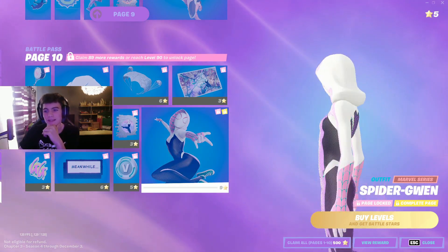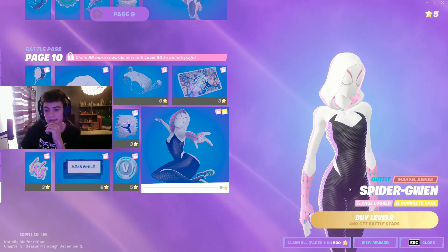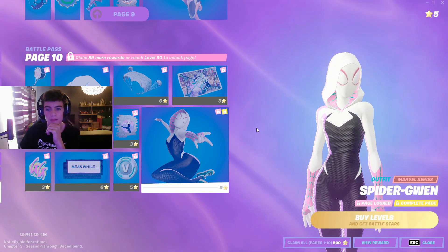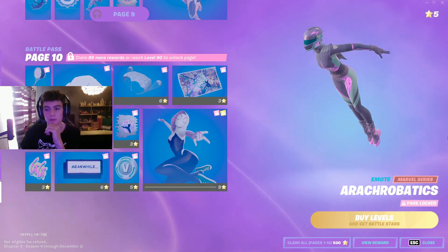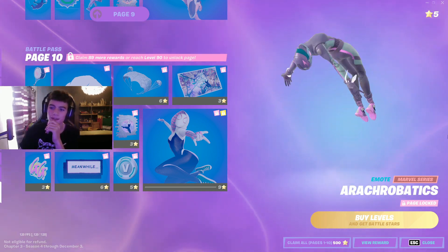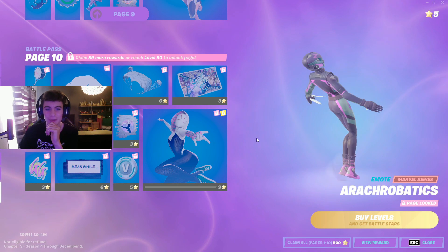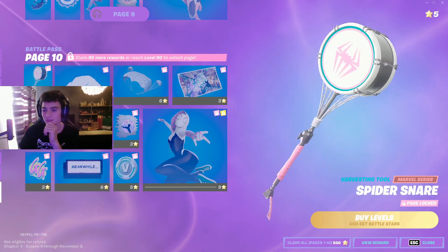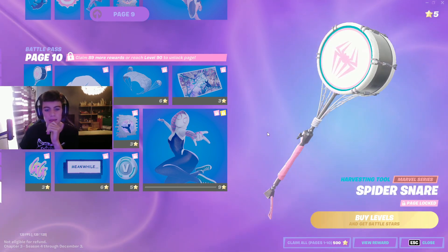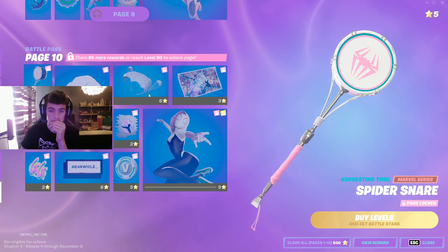Page ten — Spider-Gwen! Now this is a sweaty skin, I can't even lie. I can imagine quite a couple of people wearing this, and I guess there'd probably be a style without the mask as well. This is the one I was looking at in the trailer, I really wanted it. That's so cool — I will be doing that all the time. And we got the Spider Snare, a bit of a big pickaxe — I probably won't wear that one, I might wear the Spider-Man one with Spider-Gwen.